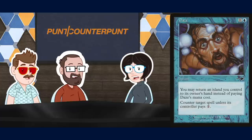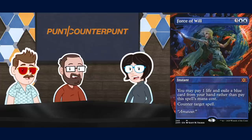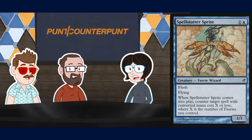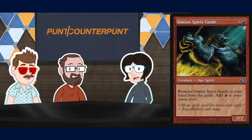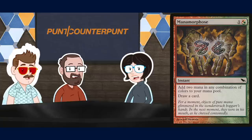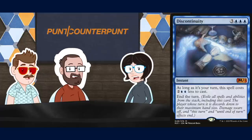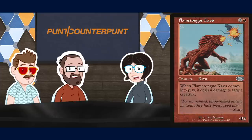How much mana have you got up? I'd like to Daze that Momentary Blink. Well, I am tapped out, but it seems as though you forgot I have a Force of Will in hand, as well as this additional blue card to pitch. I'll counter your Daze. I'm gonna go ahead and exile this Spellstutter Sprite to cast a Force of Negation, targeting your Force of Will. That's fine. I'm going to respond — exile Simian Spirit Guide, cast Manamorphose, cast Discontinuity, and it ends my turn. In response, I'd like to exile a Dark Ritual from my hand and cast Contagion, targeting your Flametongue Kavu.